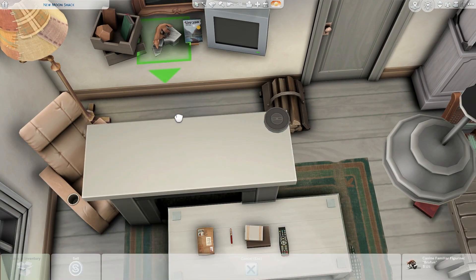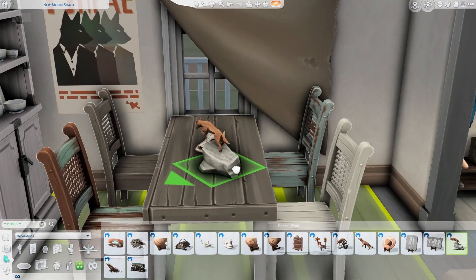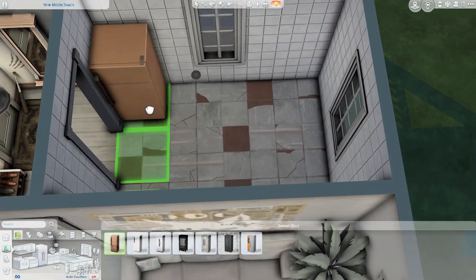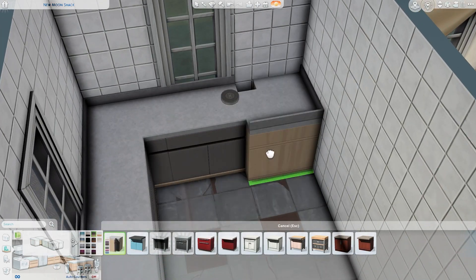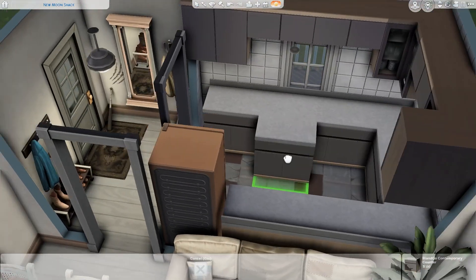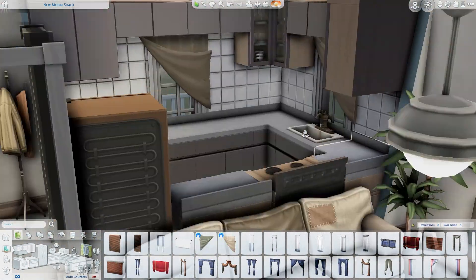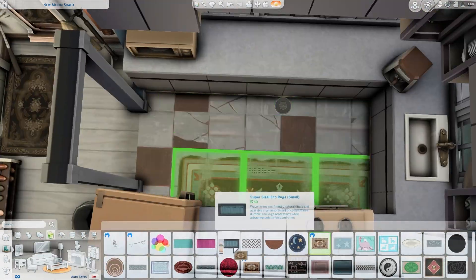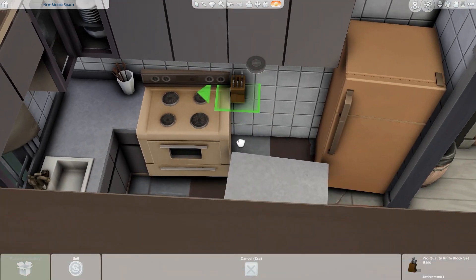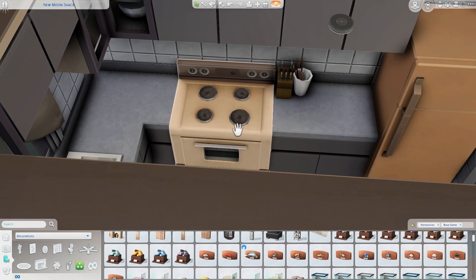I went through the debug objects trying to find extra decorations. I was really hoping to find boarded-up windows in the debug or live edit objects — you can see them as world decorations — but unfortunately we didn't get those with the pack. We did get some great windows and a couple of doors, but I didn't end up using them on this build. I was a bit disappointed about the missing boarded-up windows.